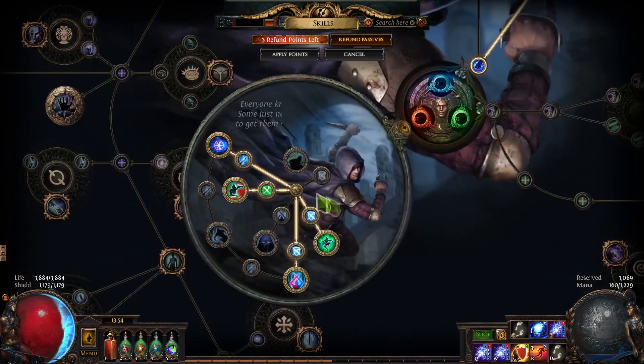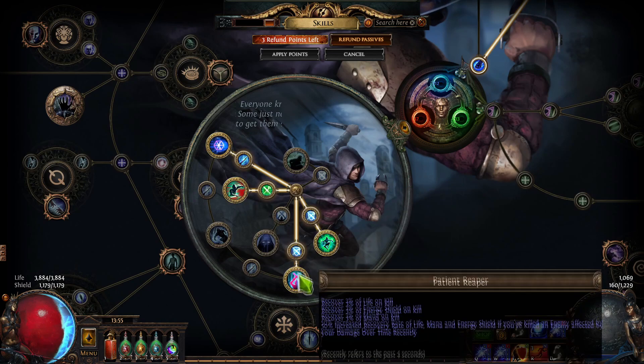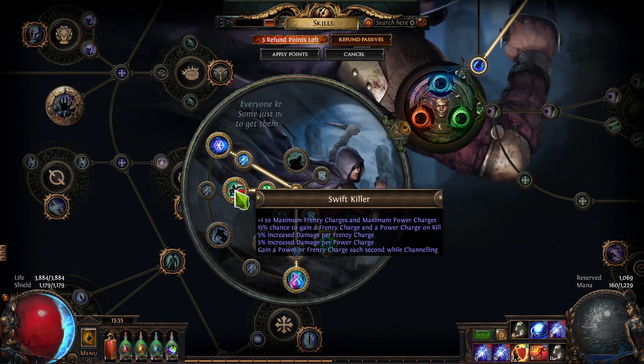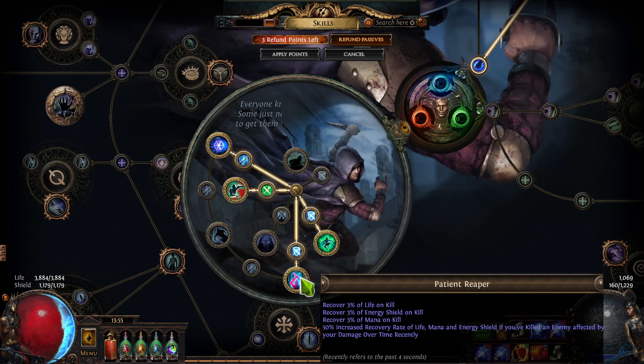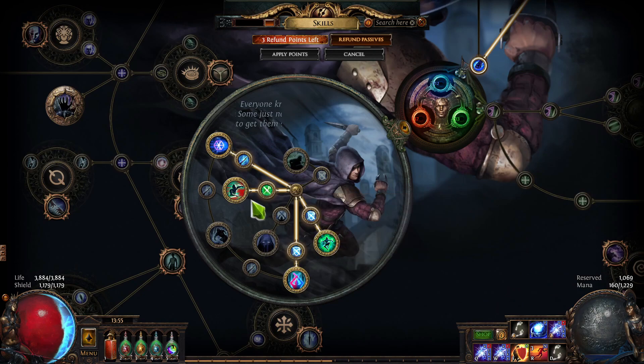We also have power charge generation, which is super important because it lets us crit more — and when we crit we're applying shock and freeze and can shatter enemies. I want to make sure I have lots of power charges and frenzy charges, and this is an easy way to generate them without using Blood Rage. On a raider you can only generate frenzy charges, not power charges — so this is a massive advantage. Since we're purely focused on mapping and constantly killing, these on-kill benefits are perfect. Trickster is just an ascendancy made for mapping.